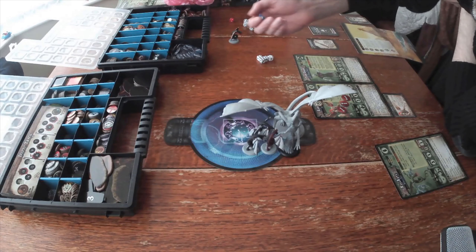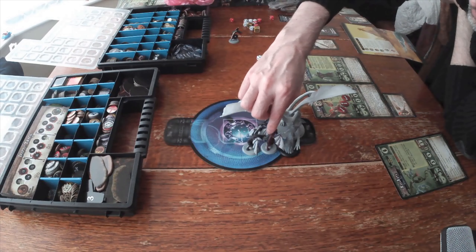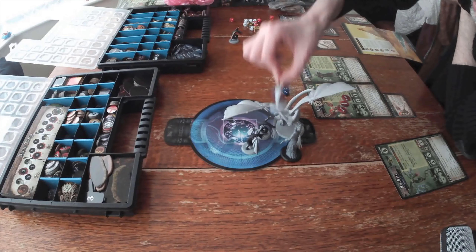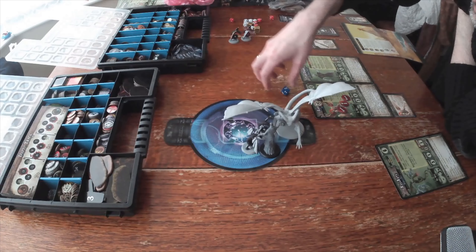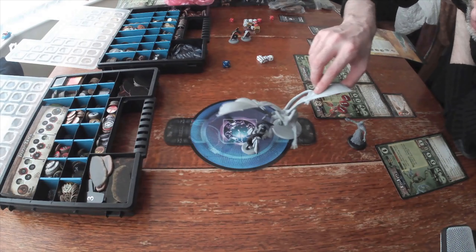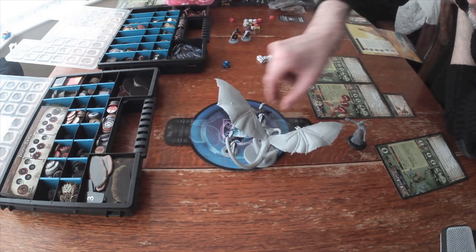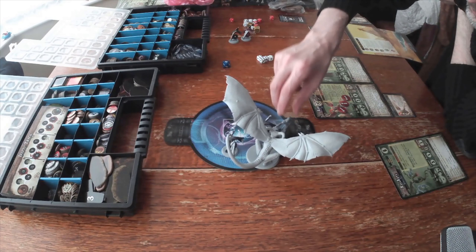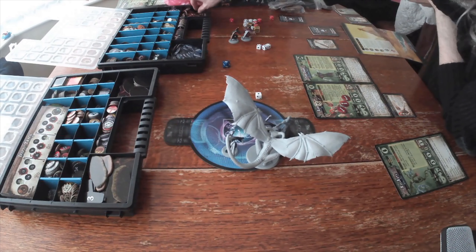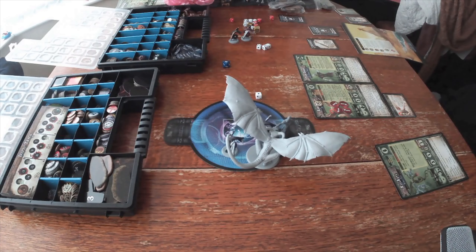The Flesh Talker shadow shifts again, this time swapping with the harbinger — the harbinger takes one wound from the swap. Two hell bats still remain. The hell bats then take their turns, moving in. The harbinger tries to activate, but the slave pulse kicks in — it fails its spirit check and loses its activation. End of turn: the harbinger's special ability comes up as 'summon hell bats again' — three more hell bats appear, completely surrounding the Flesh Talker.